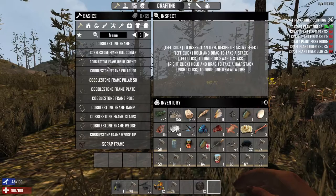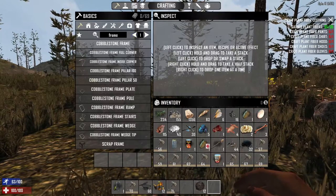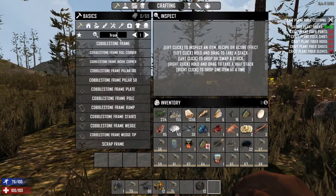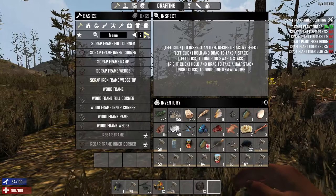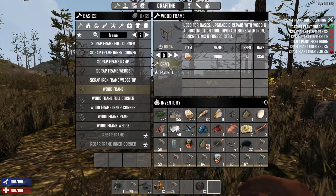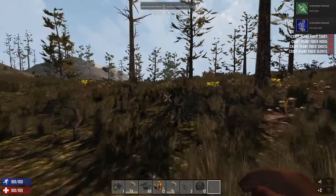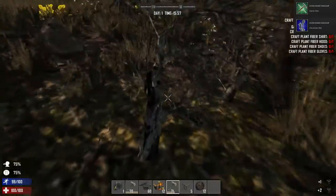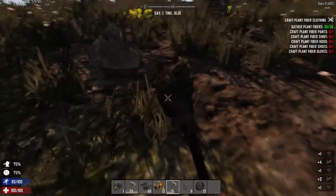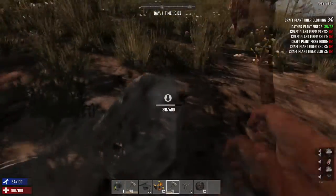We want some wooden frames. Let's see here. Did they change the frames around? There we go - it's just wood frame. We can make 271 - we don't need quite that many, we'll go for 45 of these. And we got some achievements now - I guess maybe they added achievements. So that's cool. I can be a little bit of an achievement whore.